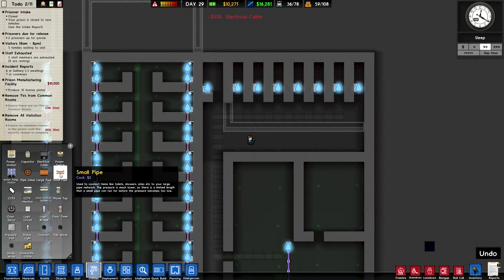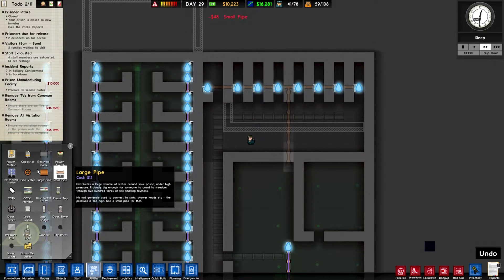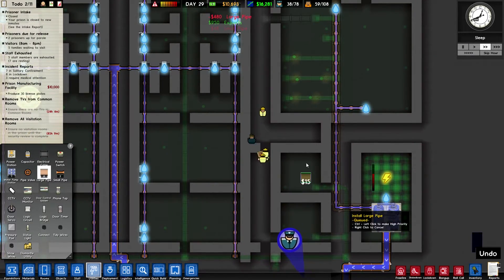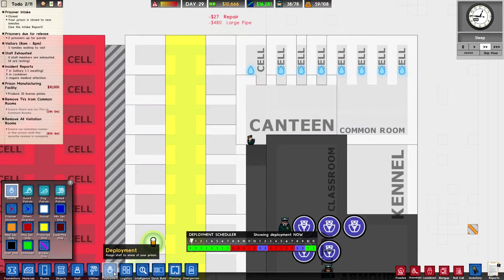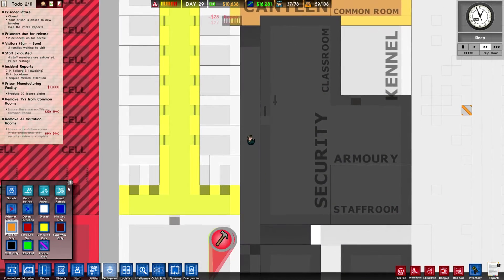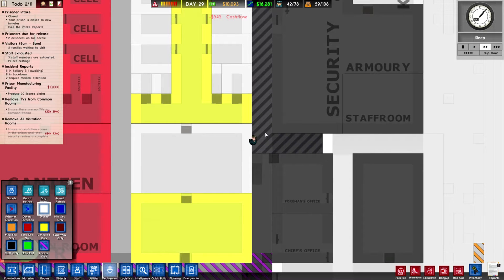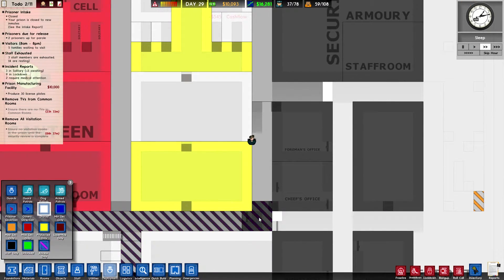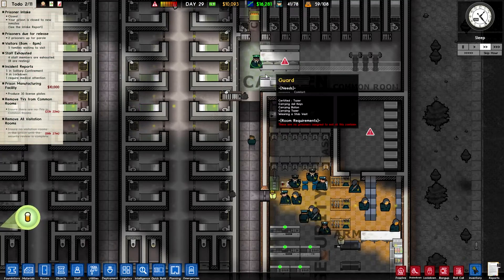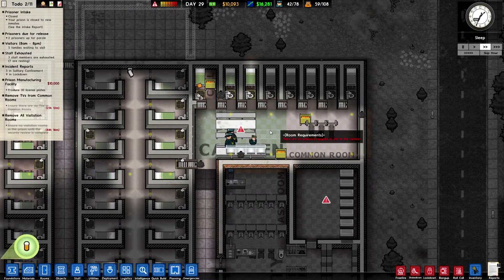And last thing is to change this to medium security only, so that can be the influx zone. This can now be shared — but I want to make it access only. And that should do the trick; that should let people get into this area of the prison. There are no prisoners assigned to eat at this canteen. That's okay, we'll get back to that, because at the moment they're all sleeping.